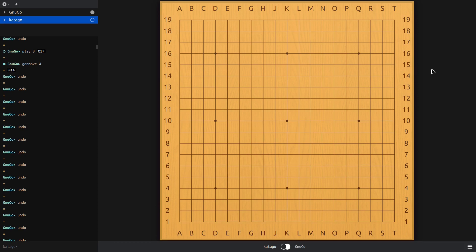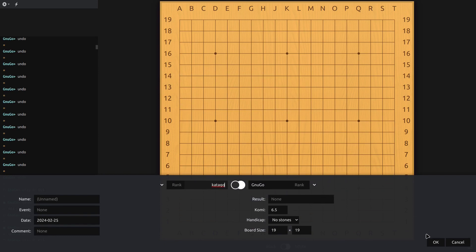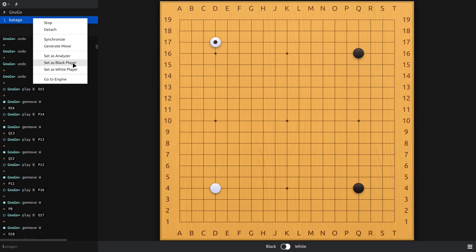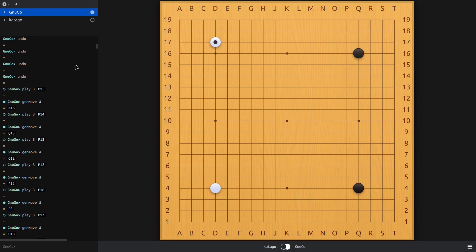I want to show you an example game: KataGo versus GNU Go, with KataGo playing black and GNU Go playing white. Then I'll show you my own game. The games might be different, so I'll try to use the same fuseki. Let me detach the engines for now and set up the same fuseki that was used in my game to show you some similarities.